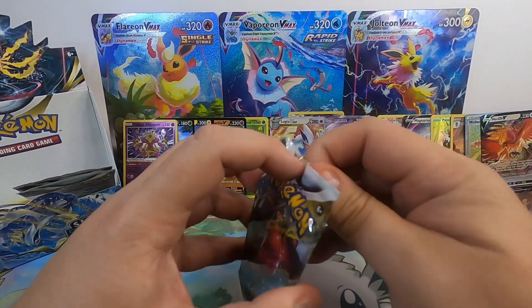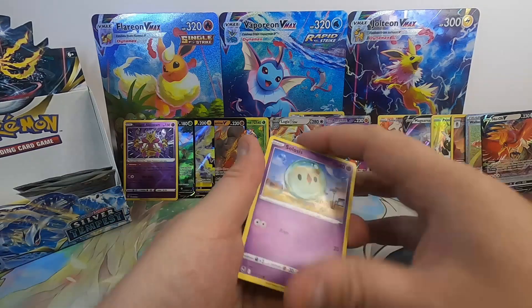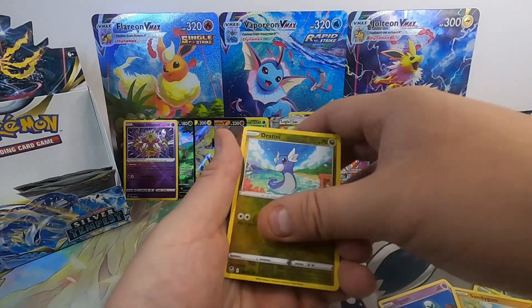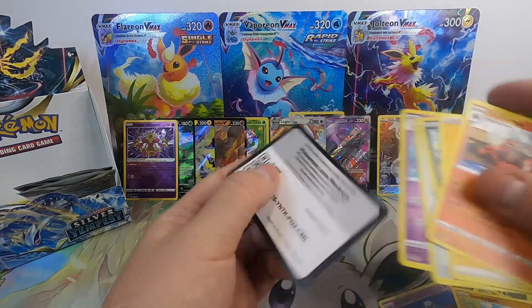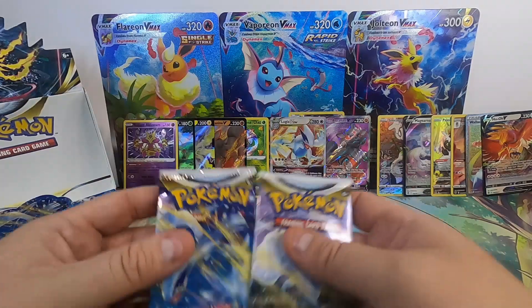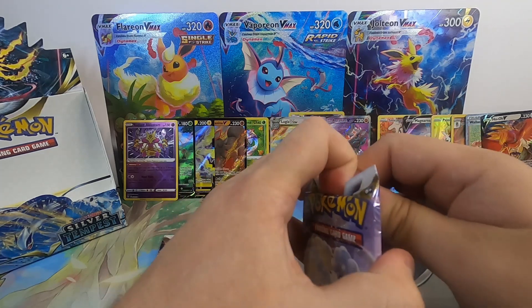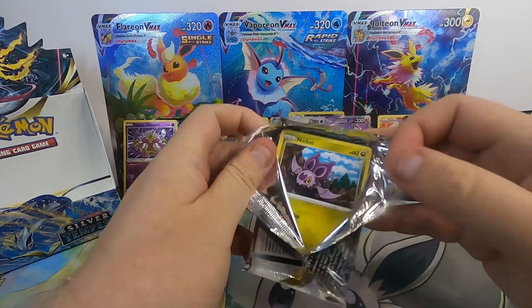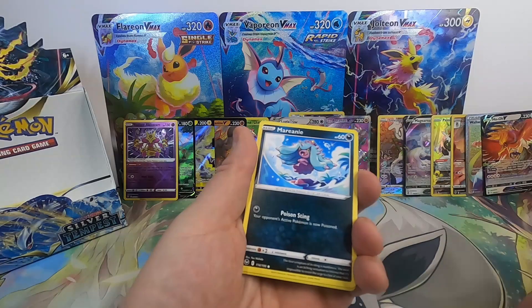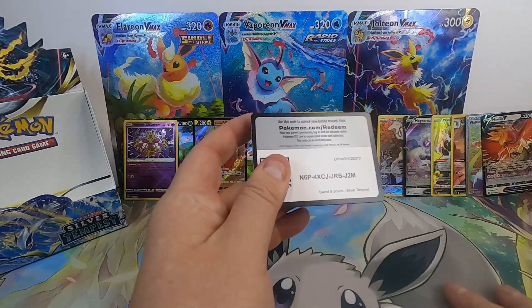Three packs left — can we hit big here? Solstice, Elgyem, Fumus, Sandygast, Dratini Reverse into an Incineroar non-holo. Two packs left — Vulpix and Lugia. Noibat, Togedemaru, Sandow, Swirlix, Marini, a Rotom Reverse into a Klinklang non-holo.